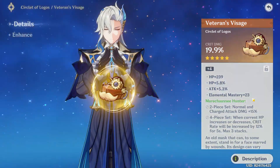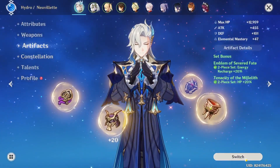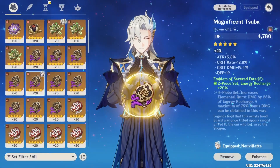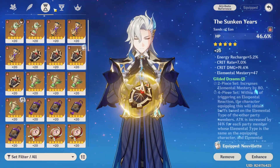I don't have any 4-piece of this set because I haven't farmed it — I've been farming materials for Goro because I recently got him in the video. Anyway, here are his stats. I think my Emblem pieces are honestly not that bad, but the Tenacity is questionable.